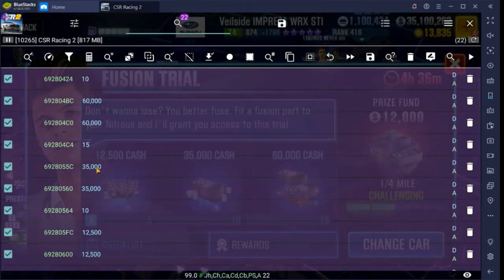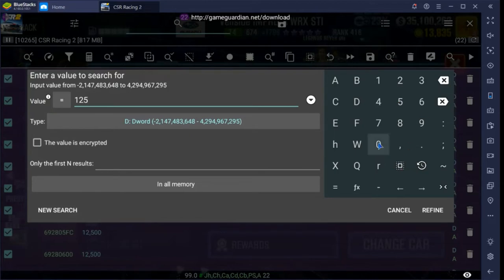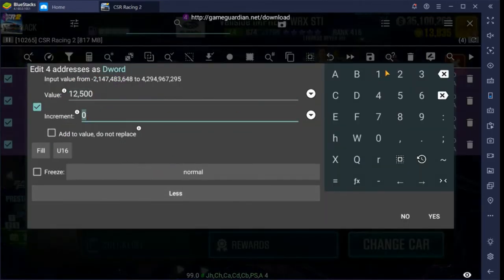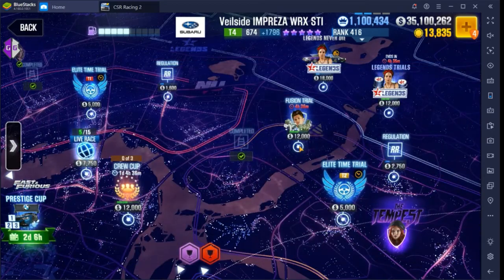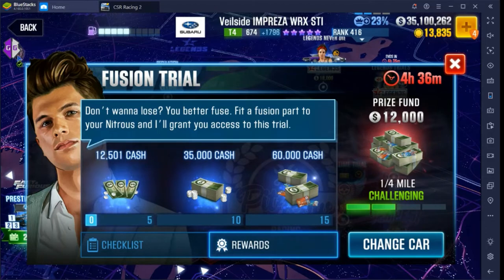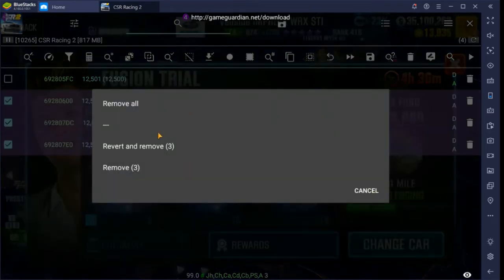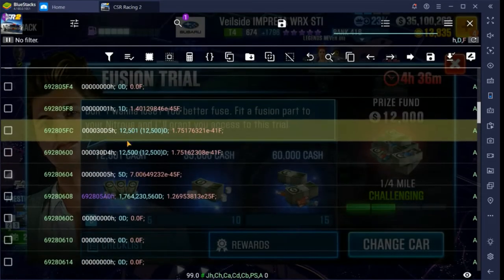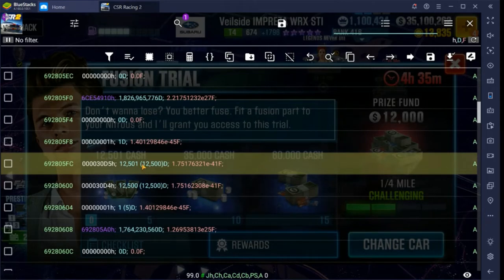We've come up with some results now. I like to start with the first one, so we're going to refine for that 12,500. Now we're going to do the thing you've already learned: click the 'More' button, change the increment to one. Back out, back out, go back in — and look at that, it's going to be the first one. Nice when it works out that way, especially when you have a lot of results. You're going to go in here, you'll see the double numbers, and this is your race number — so if you just want to win in one race, change this to a one.